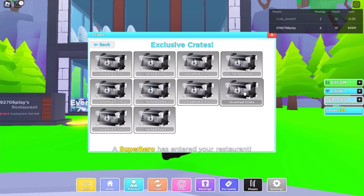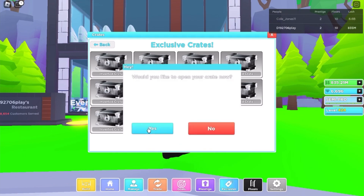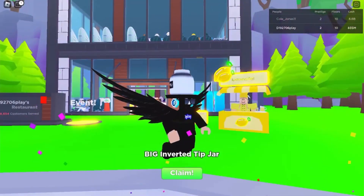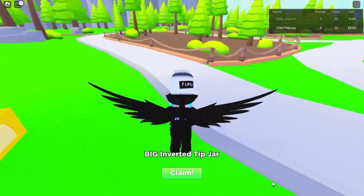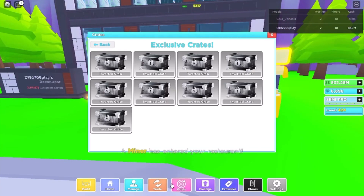Let's open up one right now and see what we get. Our first item is the Big Inverted Tip Jar, which is the worst item we could get. Kind of unfortunate, but it's okay — it's only our first crate, so we got nine more to go.